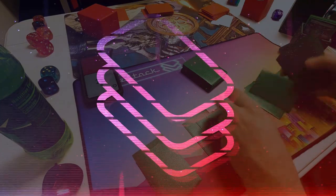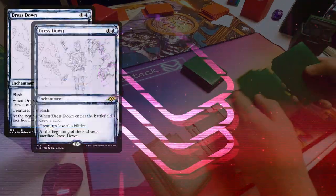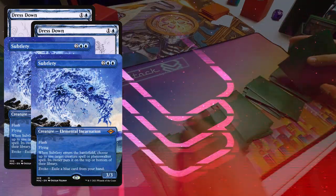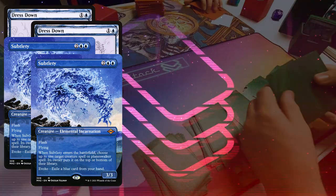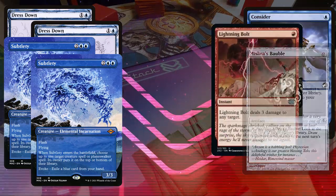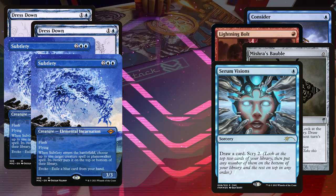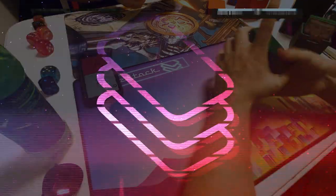Heading into game two on the play. I had no clue what to do for sideboarding, so I did the few things I thought would be good: added two Dress Downs and two Subtleties, both because he plays a ton of elementals. For cuts I trimmed one Consider, one Bolt, one Bauble, and one Serum Visions — no deep reason, just trimming without abandoning my main game plan.